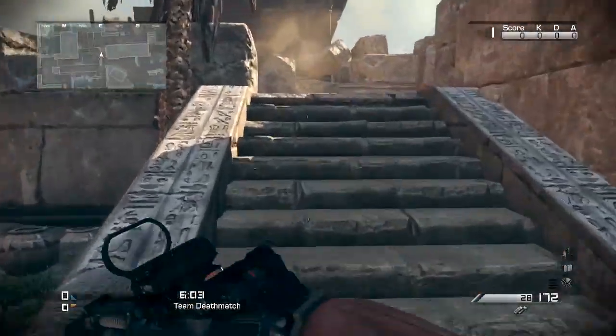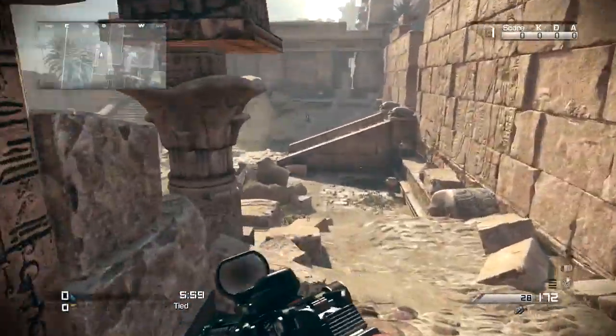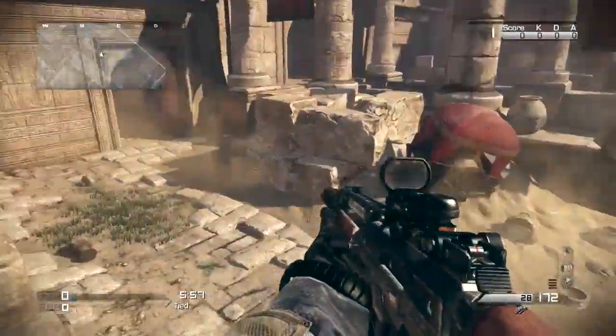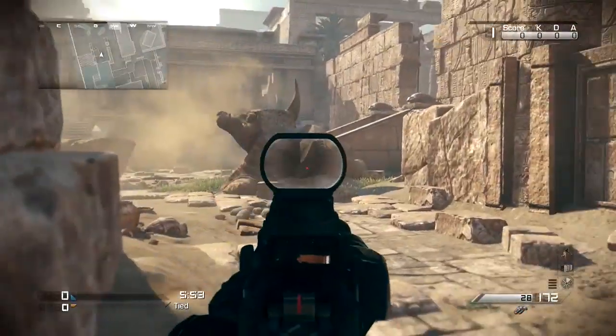The ridge of the trench is actually more concealed than many parts of this map, and it gives you a good view of the environment. The trench itself is probably a safer means of getting from one side of the map to the other, although you still need to be aware of threats from above.